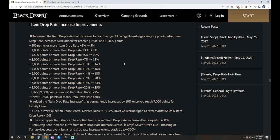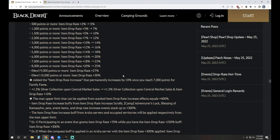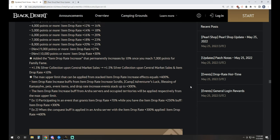The item drop rate increase improvements to Ecology: if you had 6,000 points prior to this update, you had a 16% drop rate increase — that's now going up to 20%. The highest amount before was at 8,000 points for 20%, now that's 25%. You can now go up to 9,000 and 10,000 points, which give 27% and 30% respectively.